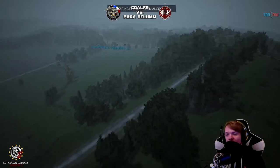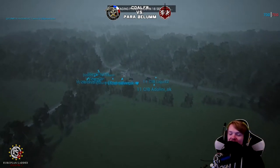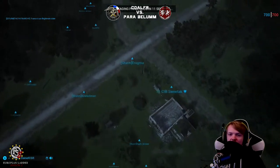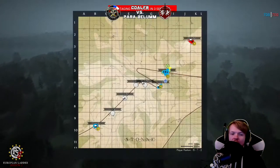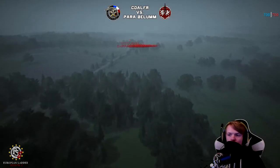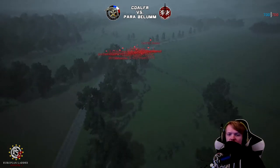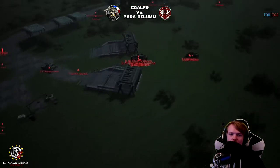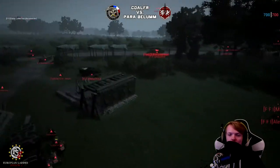I personally like the nighttime maps, but I know it's very split down the middle — some people love nighttime, some people hate the night maps. We can see the Storm guys; they're the guys on defense this time, Parabellum. It looks like they are going to defend the first cap. I speculated that maybe they give up the first cap, but it looks like they are going to be trying to defend it. Cole FR is a collaboration team — there are a lot of French clans in this team. They've got a Logi going out to the east, and they've got an MSP that has fallen over, which is a very unfortunate start.